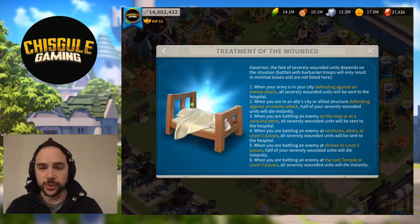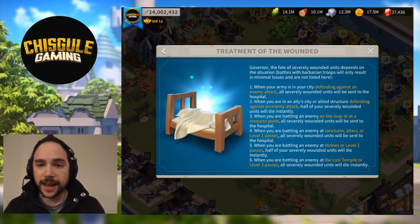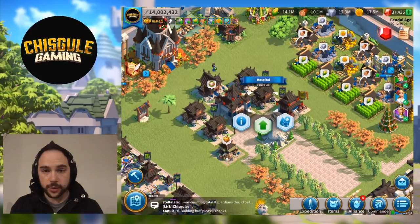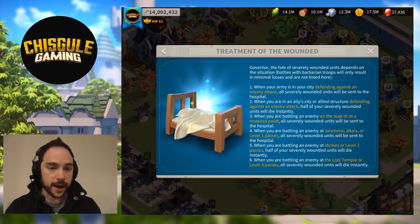We're going to talk about the treatment of the wounded, how and when troops die, and how you can prevent that from happening — because that's really painful. The pop-up you're looking at here took me a while to find. The way you get to it is you tap into your hospital, tap the band-aid with the cross on it, then tap the info button, and it gives you the full details on how and when troops die.